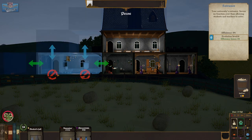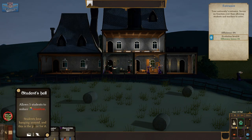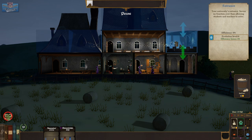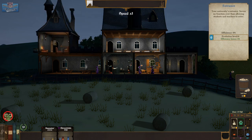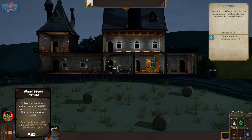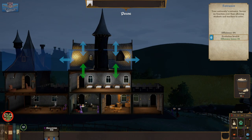We should probably build a refectory for them to eat and a students hall to hang around in. We'll put that next — it's probably a bad idea to put it next to the bedroom, isn't it? Put it there. The Assassin's Arena goes in the loft.